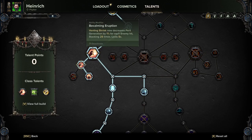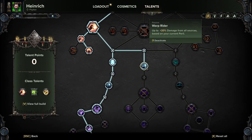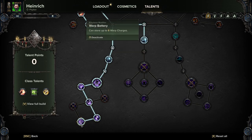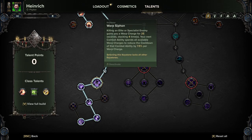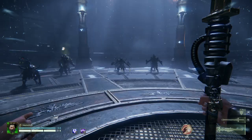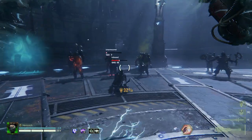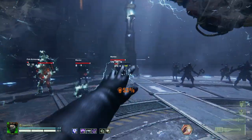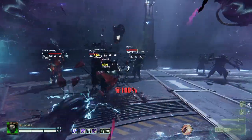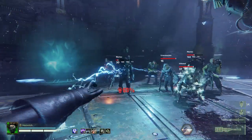We are taking Perilous Combustion and Wildfire, down into Kinetic Presence for the 5% increased damage against Elites. One with the Warp, Venting Shriek, Becalming Eruption, Creeping Flames, of course we're taking Warp Rider, and all the way down to Warp Battery. Warp Siphon is basically just a stacking damage buff for you. Generally you're just going to be zapping things as much as you can. Very simple build. Venting Shriek is just there to save you when you get over 100 perils — press F to survive.